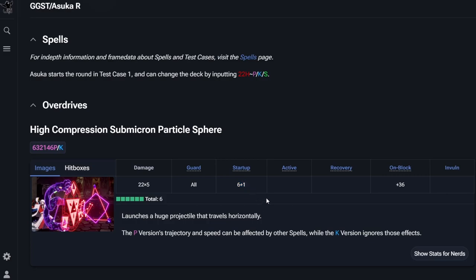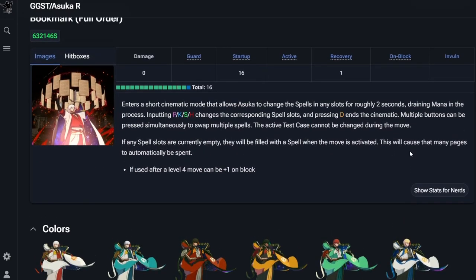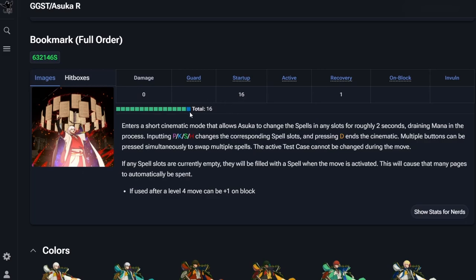Six frame startup and then I guess the plus one frame is for the projectile to actually hit the opponent — which makes sense why I and a lot of other Asuka players have been using this kind of as a reversal even though it is absolutely not invincible. It's just really fast. If the opponent is doing some pressure or running at you with a big button, you can throw this out and push them away. It's also plus on block, so you can use it as a way of charging up mana.